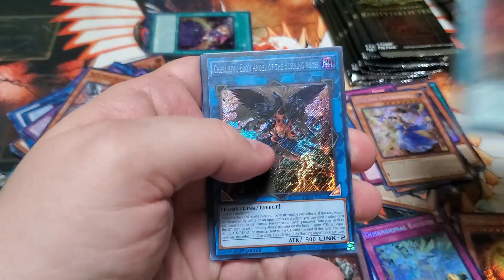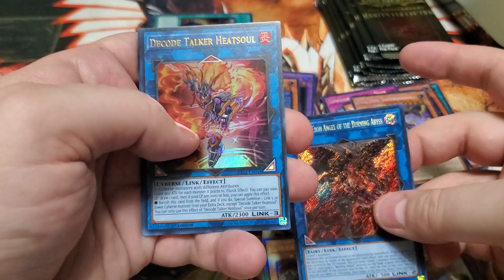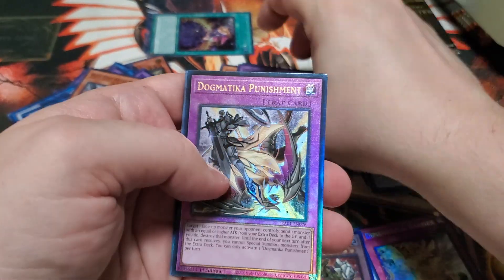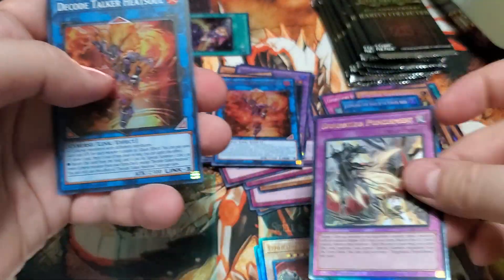Hopefully it's the only one. Nadir's Servant, Cherubini — see a regular Secret Rare. Decode Talker. Ooh, Dogmatica Punishment, Ultimate Rare. Neat. And Heatsoul.